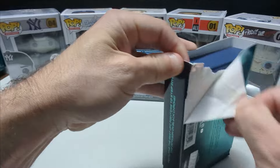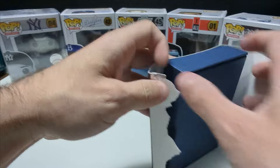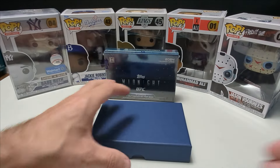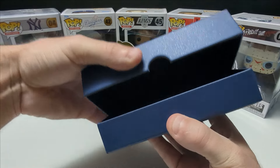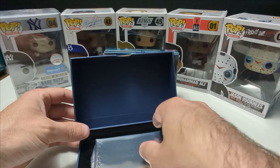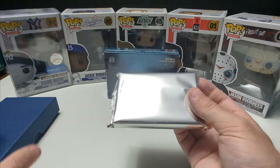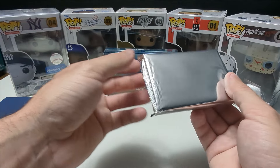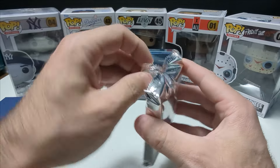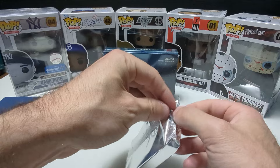I'm just going to go with the left one here. The other one will be the one I rip in the next video, so make sure you guys stay tuned for that. I appreciate everybody watching — beautiful boxes. From what I've seen online, you get three autos, three inserts or memorabilia cards, and one base card per box. Very, very nice box.